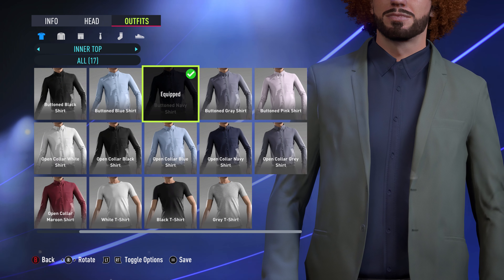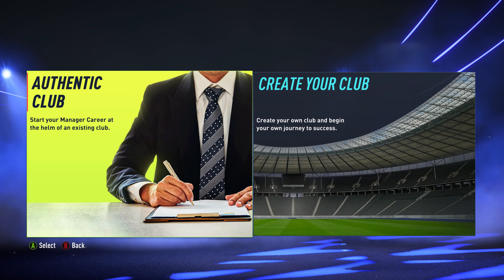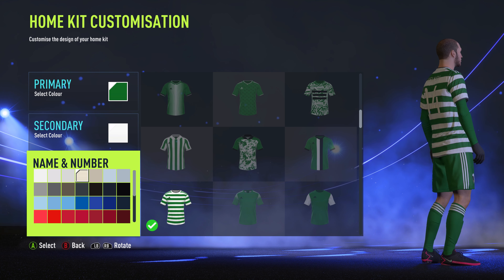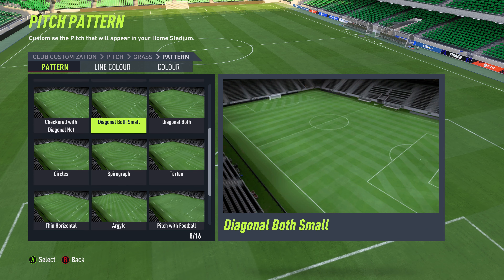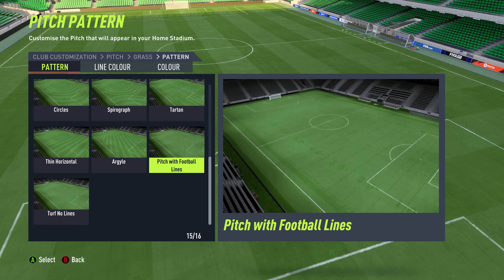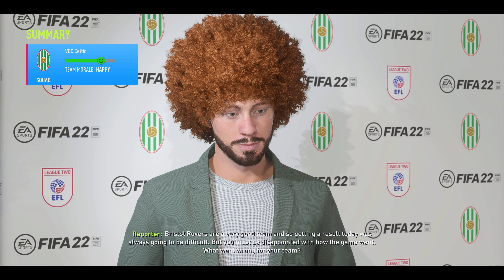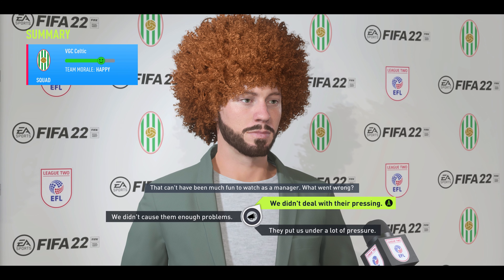The most obvious of these is the fact that, in manager career, players can now create their own team from scratch and put them in any league they want, replacing an existing team. They can design their emblem and kit, though not the shorts or socks. They can customise their stadium, and even choose the average rating of the generic players they're initially given. The idea of starting your team off in the lowest division and working your way up to make them national champions and maybe even Champions League winners is an enticing one.